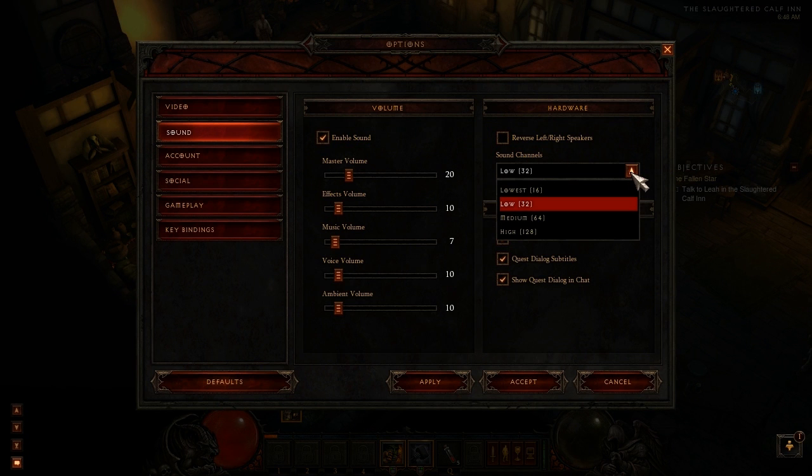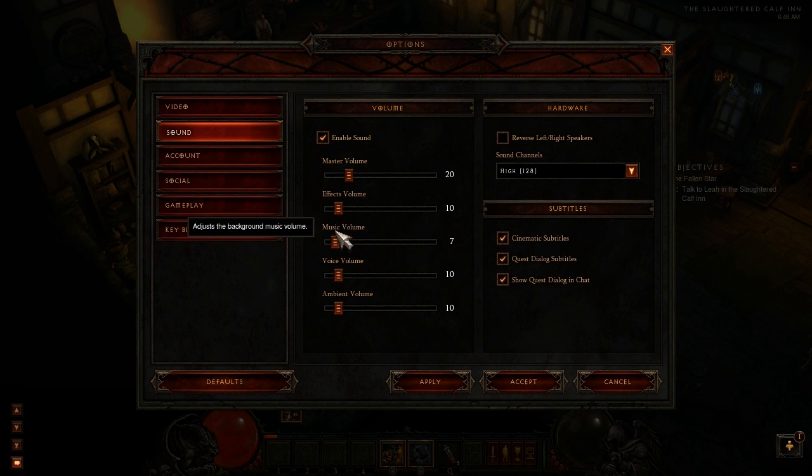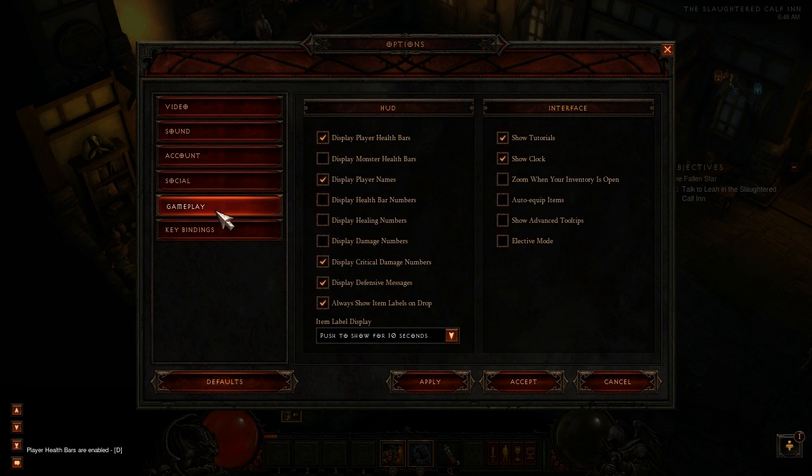I'm going to change this really quick guys and I'll be right back. Okay I'm back - I'm not really sure what that did but I changed it anyway. I'll try and raise the voice a little bit just so I can hear it more. Yes, what do we want here? Display damage numbers - why not. Auto equip items - no. Zoom when your inventory is open - I don't know. I don't want to display health bars, I'll be fine.